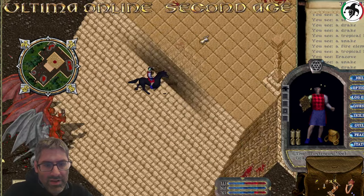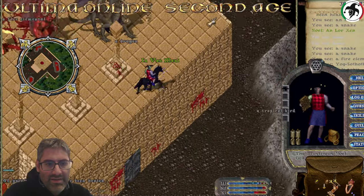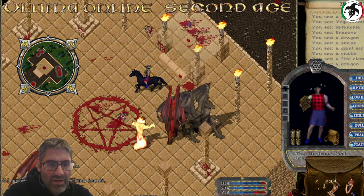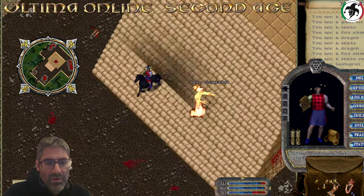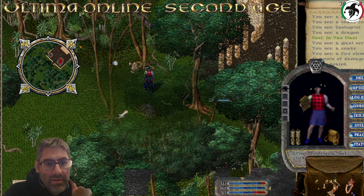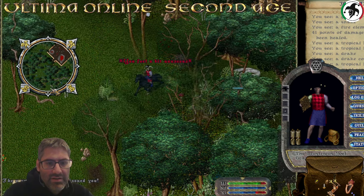Fire Temple is a really tricky place and today we are gonna uncover all its secrets, probably without dying. First things first, let's start from the beginning. Okay, here we are - Fire Temple is located in the Isle of the Avatar.